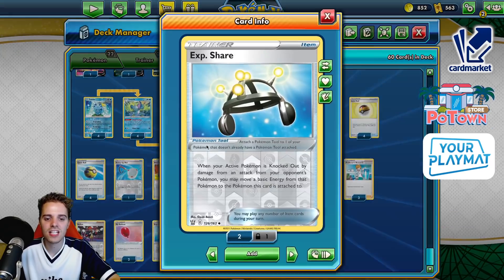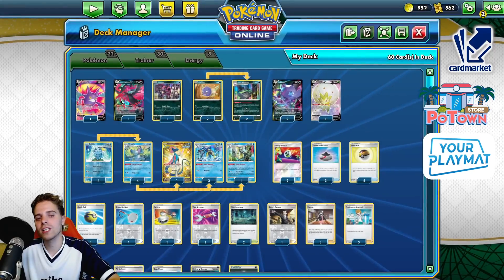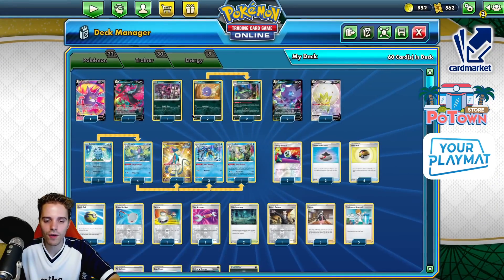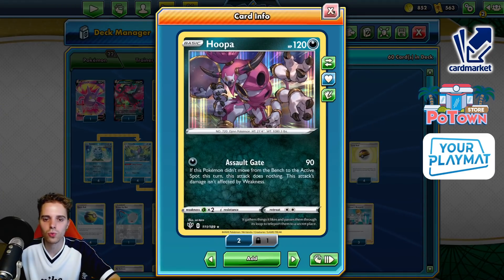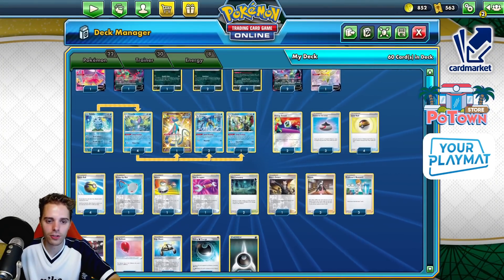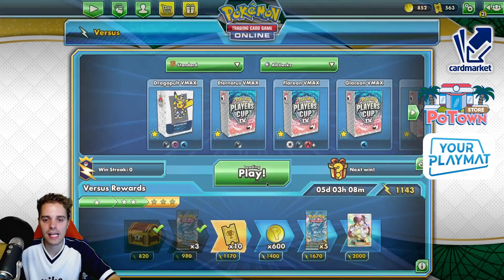You have Orion to accelerate energy. EXP Share helps get the extra energy on. E-Switch with the Dire Flame Wings — Moltres can also make it happen. So it's a very systematic build. We're gonna see if it works out. You can also dunk Sableye with Hoopa, and I really love the way ZABLOY is able to use Crazy Claws and knock out any VMAX in the game.